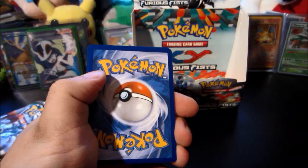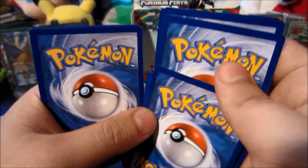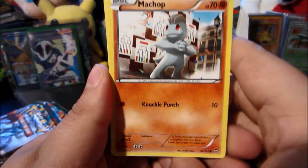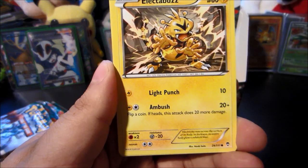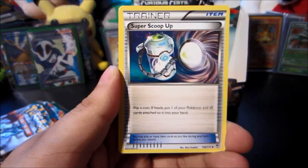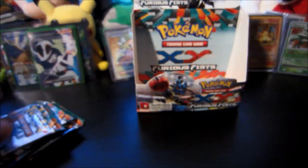I should pull from this box, but I like Leafeon — my favorite Eeveelution. I want to marry him. All right, let's not take it that far. Start things off with a Machop, Puzzle, Clefairy, Eevee, Electabuzz, Gothorita, Jaw Fossil, Super Scoop Up reverse, Shroomish — and the rare is a Drapion, very nice rare. I like Drapion quite a bit.